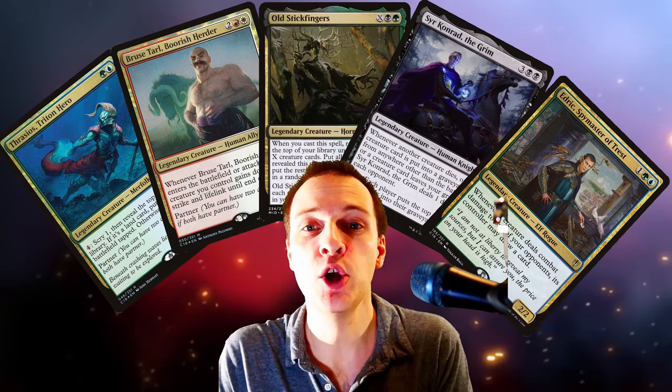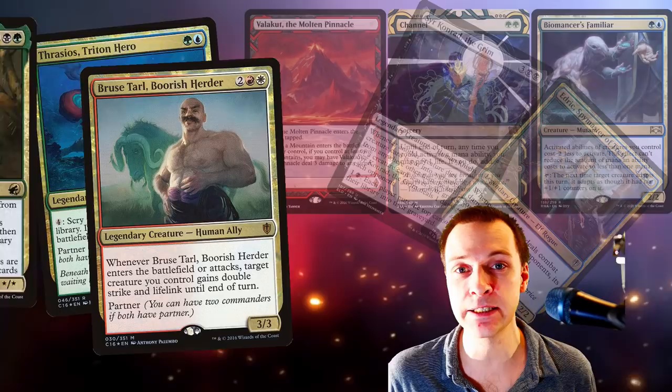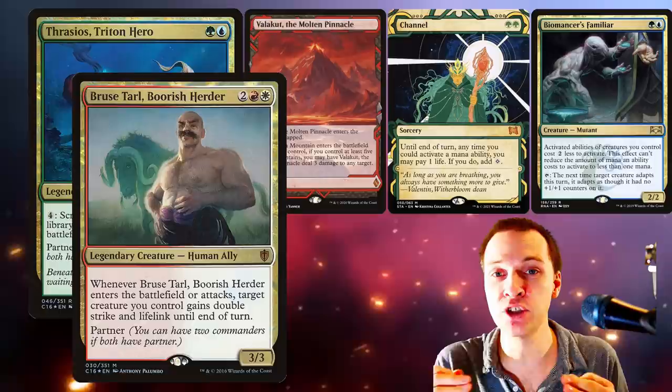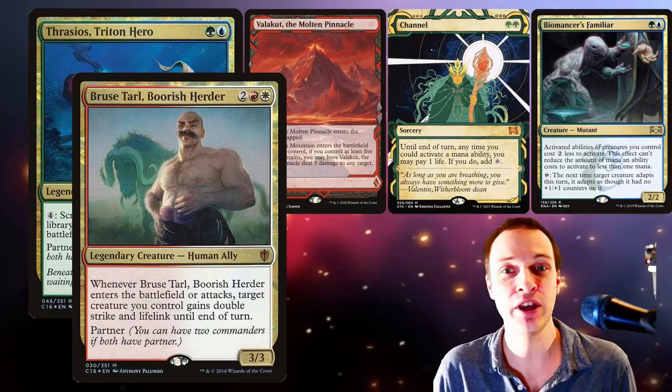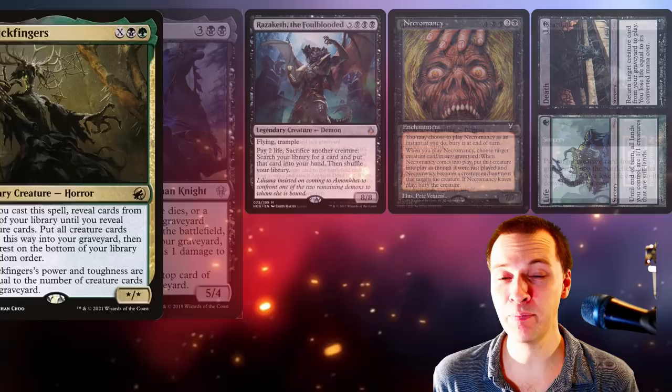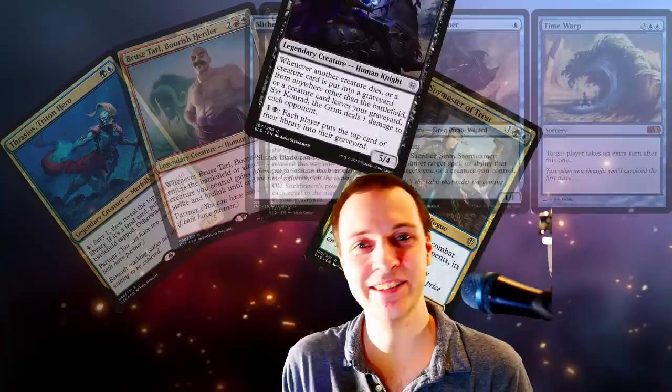Welcome to a competitive Commander match where we're doing something different — Rule Zero. Previously we've uploaded CDH no-banlist gameplays, but now we're doing a mixture where you can play banned cards as long as all opponents agree. I'm playing Channel in a Frasius Bruise Valakut deck using Channel for colorless mana to activate Frasius with reducers. Jason is piloting Stick Fingers, Celt is on mono-black Conrad with Grizzlebrand, and Peter is playing Edric Turns.